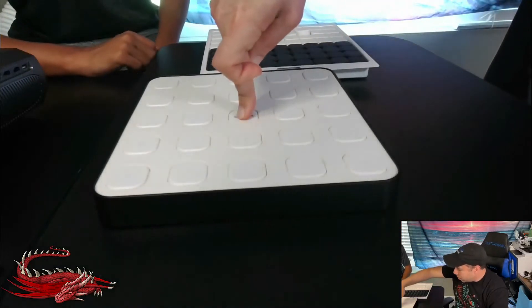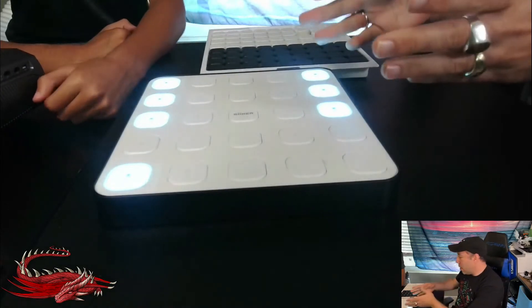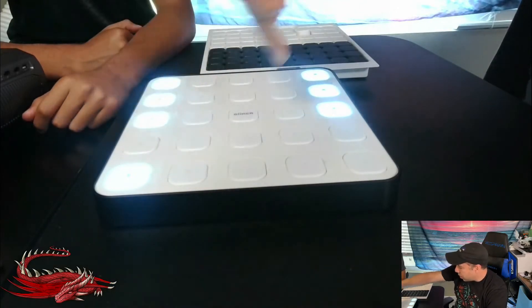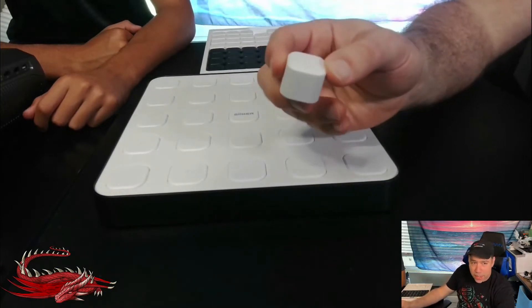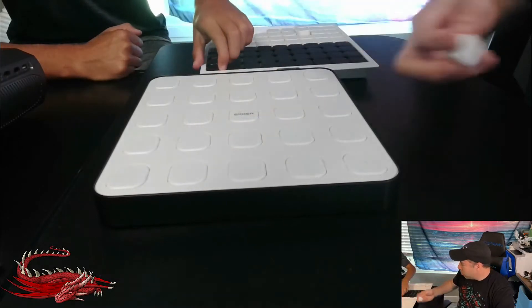To turn it on, hold down the center. This game has AI modes — easy, medium, hard — and this is for live playing with another player. It also has some other alternative game modes. Each one of these pieces is magnetic; you place them on the board and press down so it records the move.